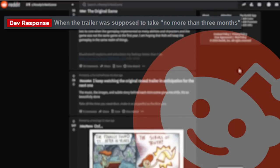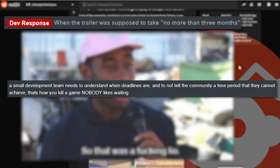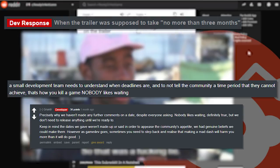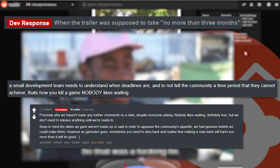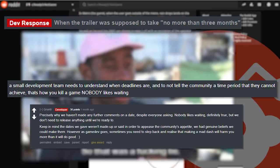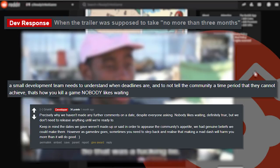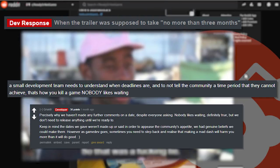The next one references when the trailer was supposed to take no more than three months, with a picture saying 'so that was a lie.' Someone in the comments says a small development team needs to understand what deadlines are and not tell the community a time period they cannot achieve. The developer replies with 'precisely why we haven't given any further comments on a date — nobody likes waiting, but keep in mind the dates we gave weren't made up to appease the community. Game development sometimes requires stepping back and realizing a mad dash will harm you more than do good.'